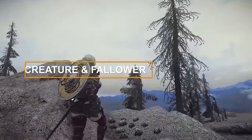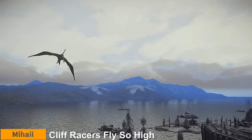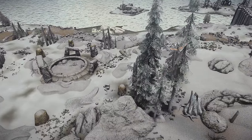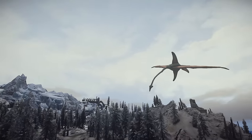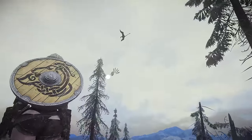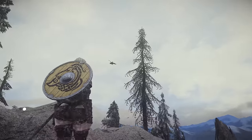In this segment, I'll introduce one creature mod and one follower mod. Firstly, Cliff Racers Fly So High — Mihail Monsters and Animals. This mod adds the birds known as Cliff Racers from Elder Scrolls III: Morrowind to the skies of Solstheim. These birds casually fly around and do not attack the player. However, their presence is reminiscent of Morrowind, enhancing immersion with creatures that fit seamlessly into the game world.